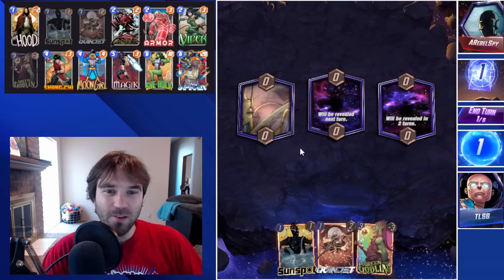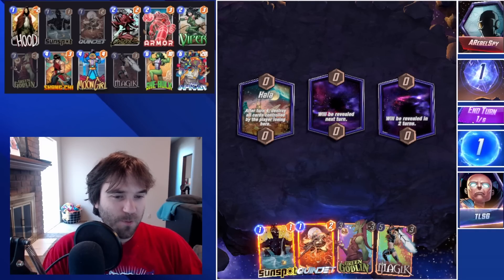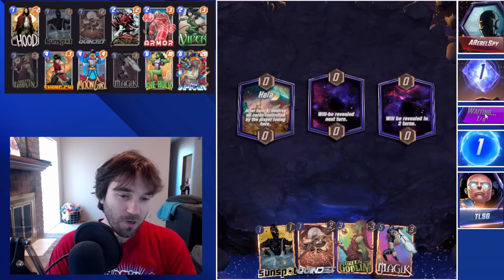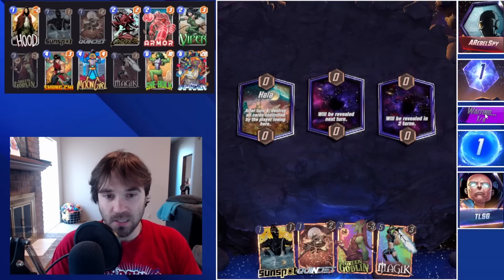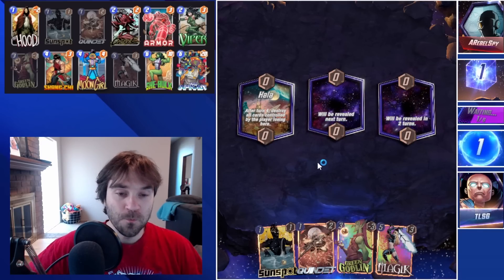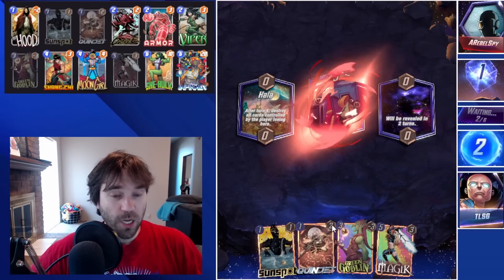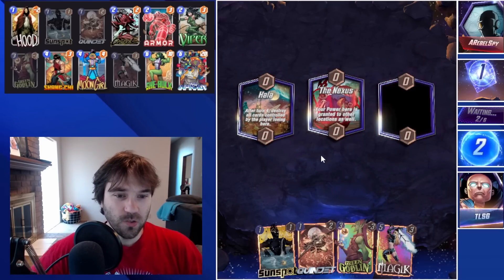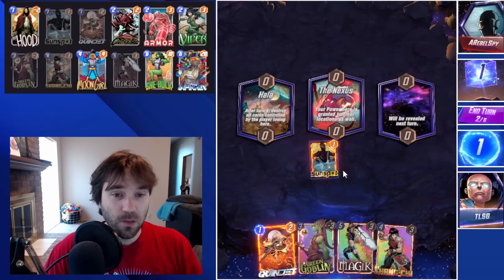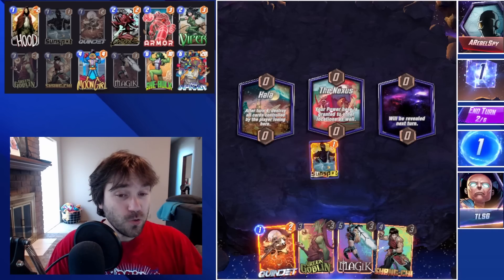Next up we have Rebel Spy, and the first location is Hala. We do have our Quinjet and Sunspot. With it being Hala, I don't know that we can compete for it, so I want to wait it out. If we send them Green Goblin and then end up losing, they just clear it. So we're going to wait one additional turn. The middle location turns into the Nexus, which could be pretty beneficial — either to bait them into pushing a lot of power there, and then we do the old switcheroo with the Magic, or we could magic one of the other locations.